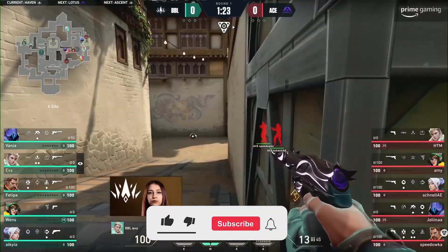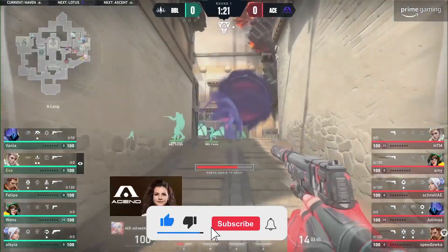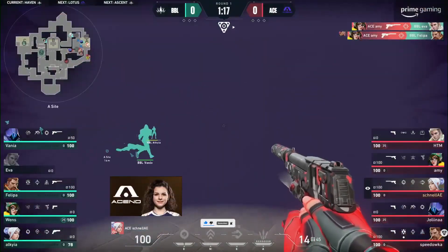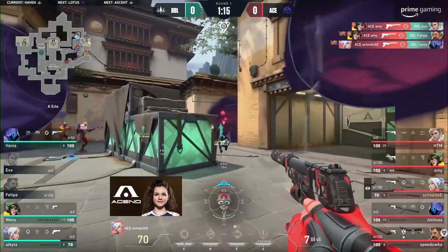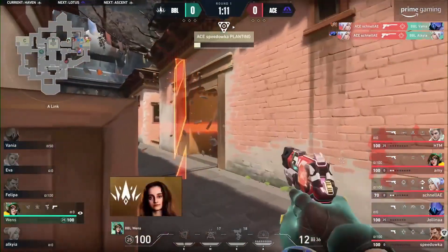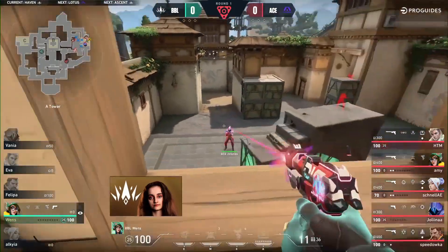They've got a lot here and some decent stopping utility as well. Philippa has that stun ready, aftershock already deployed, slowing down the short push. But actually they burst through and it's Amy to find two, opening doors for the sand flooding the site — the control is well and truly theirs.